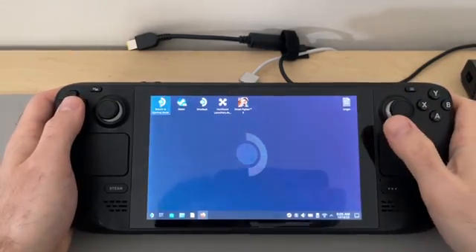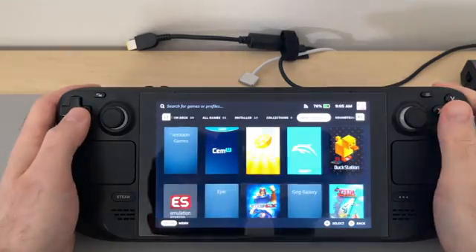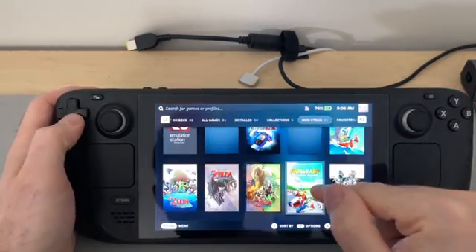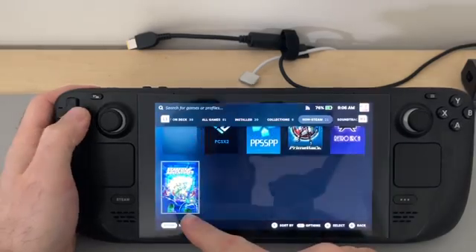Let's go to game mode right now. We are in game mode and we're going to go to non-steam. You see here — Amazon Games, Epic, GOG Galaxy, Origin. Origin is from a different download so we're going to ignore that. I downloaded GOG Galaxy, Epic, and Amazon Games. And I also made a collection where I just put them in their own little thing.